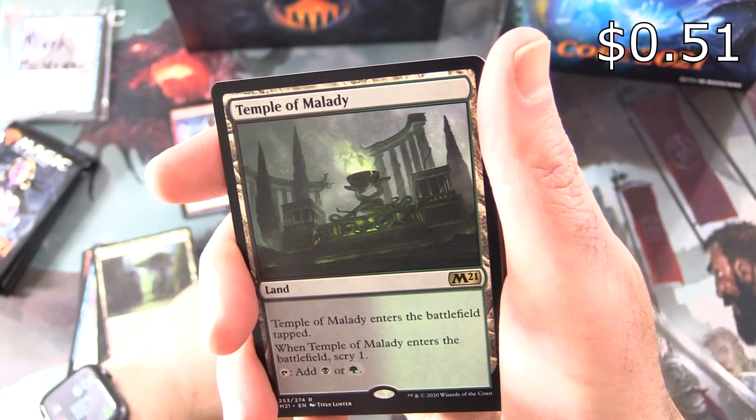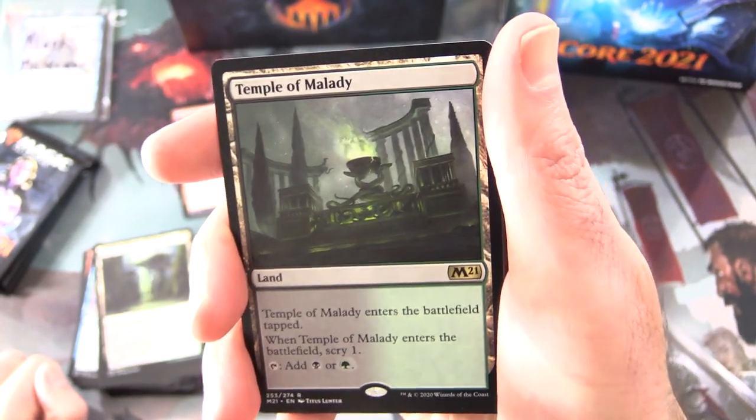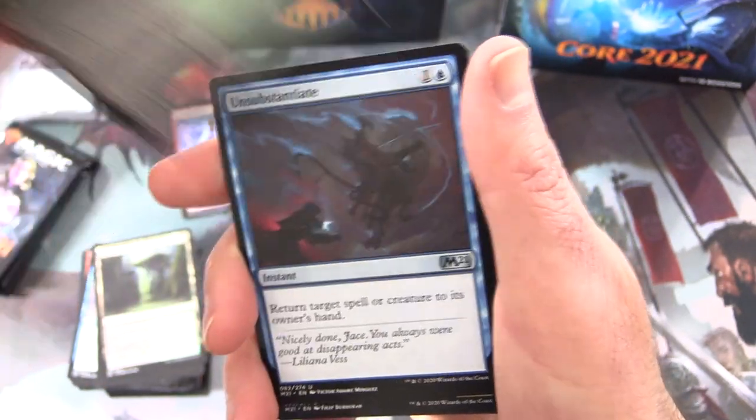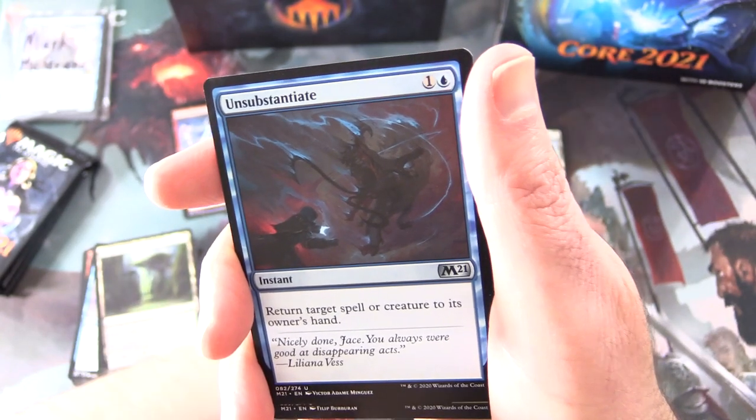What the heck? You get a duplicate — Temple of Malady again. It's a land that enters the battlefield tapped. So we've seen that already. Two duplicates so far. I'm wondering if this is going to be one of those boxes.